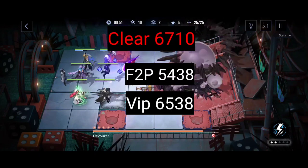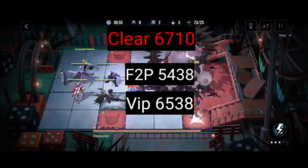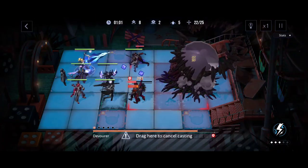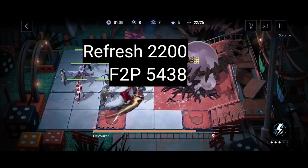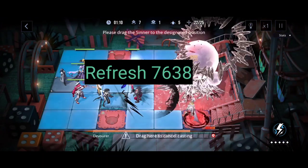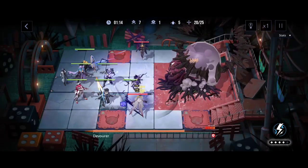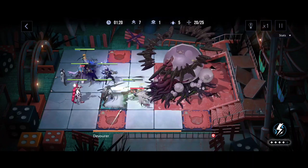As you can see, the stamina you're getting as an F2P or VIP will not be enough to clear out the shop unfortunately. But if you purchase stamina a minimum of twice a day, you get 200 stamina per day. Multiply that by 11, that's 2,200. Add that to the F2P gain — 5,438 plus 2,200 equals 7,638 stamina — which will be more than enough to clear out the shop regardless of whether you have VIP or not. So long story short, if you really want to guarantee clearing out the shop, just make sure to buy stamina twice daily during the 11-day event period.